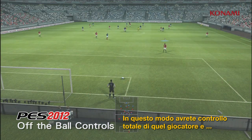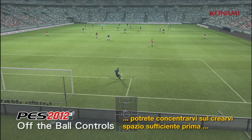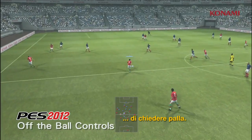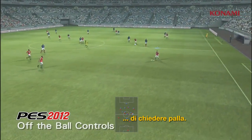Moving on to goal kicks, you'll see again the system affects the situation. The right stick changes the player that you're controlling, and then you're calling for the ball either along the ground using the X button or in the air using the circle button.